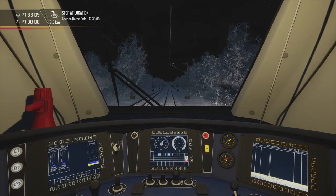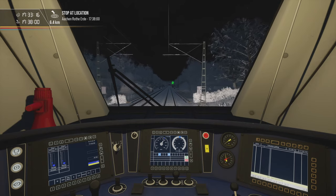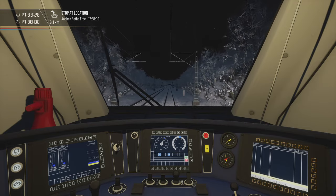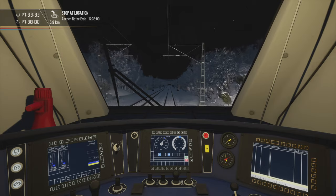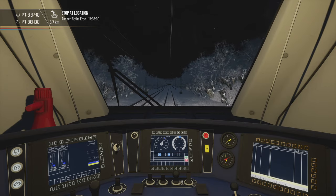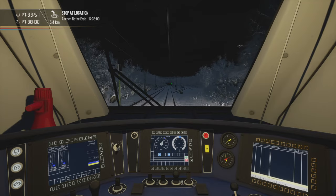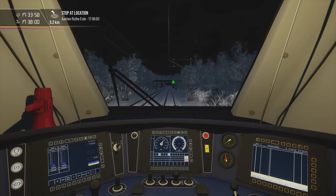There are two scenarios: either developers planned this bit of track to be 110, which would explain why we have so much time to reach Aachen Rothe Erde; or developers planned 140 and just forgot to put the sign on. I think there were two different people working on this route who couldn't find a common language about this bit of track.